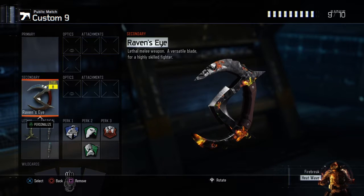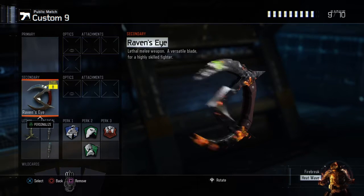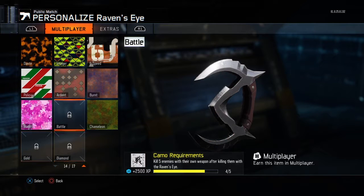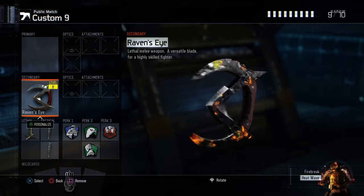Hi guys, today we'll be doing another Black Ops 3 video. We'll be doing an unlocking video — unlocking dark matter for the Raven's Eye. All I've got to do is get one kill with the Raven's Eye, then pick up their weapon and kill them with it. Then I'll show you what it looks like with dark matter on.